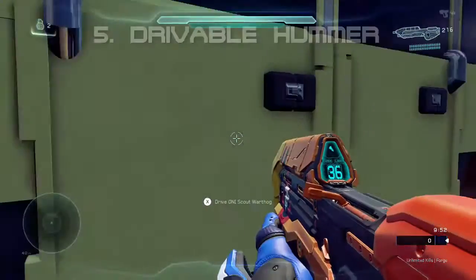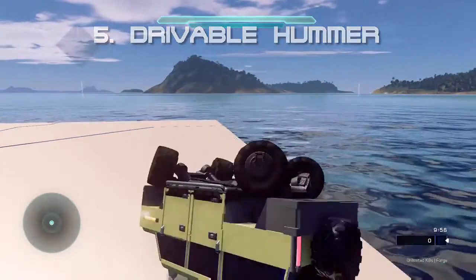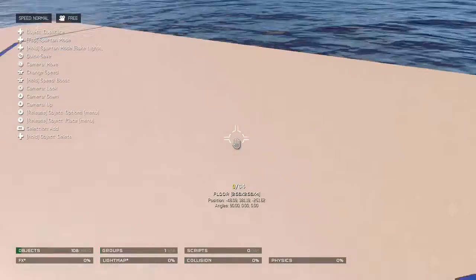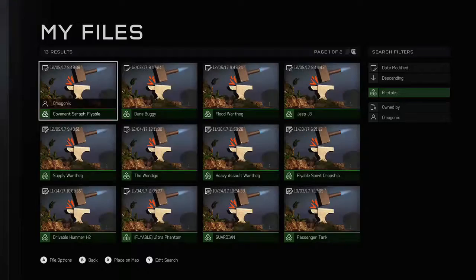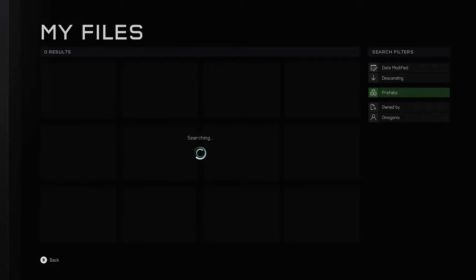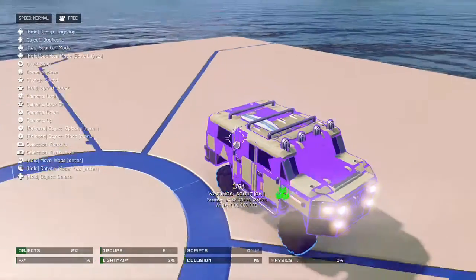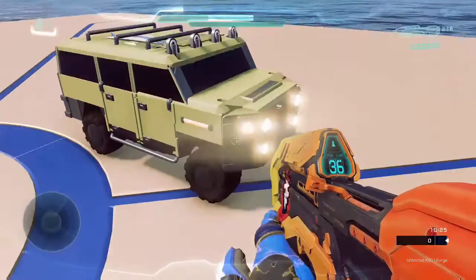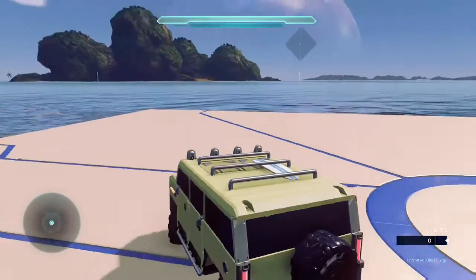The fifth and final vehicle today is a drivable Hummer. It looks exactly like a hummer, but it's extremely heavy — it actually blew up while I was driving it. After retrieving it again, as you can see it is indeed a drivable hummer.